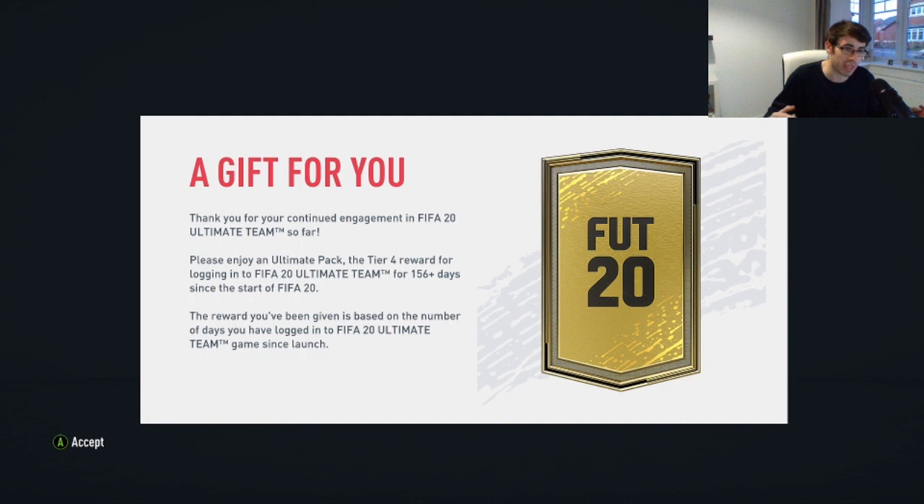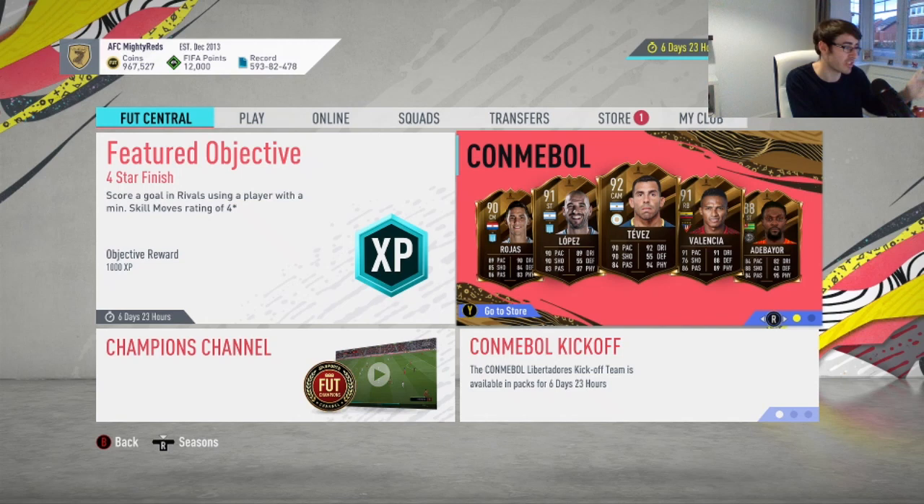It seems with all the things going on with PES at the moment — how they got more stream views last night than FIFA — EA are trying to be kind to us right now. They've given reward packs for logging into Ultimate Team. I've logged in pretty much every single day, so we're going to be getting a free probably untradeable Ultimate Team pack. I'm going to open that first and then take a look at the Davidson Sanchez SBC. Let me know if you were able to get anything good. I'm going to start reviewing those new Copa Libertadores players tomorrow because their prices might be a little too crazy at the moment.